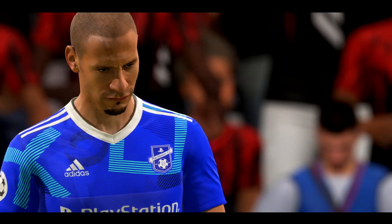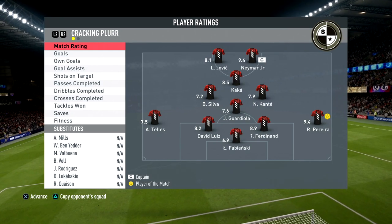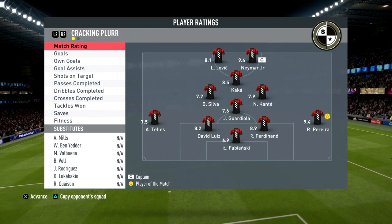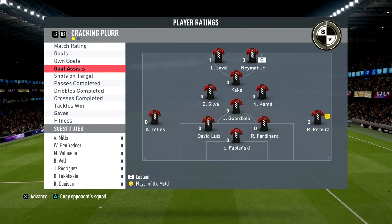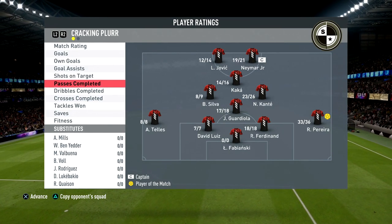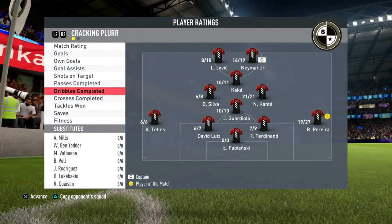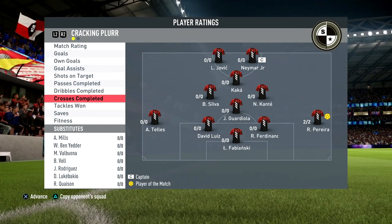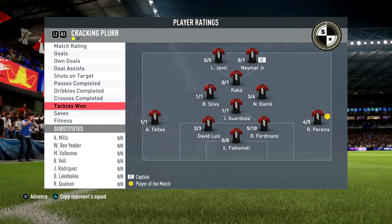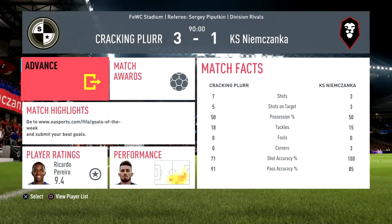Good tackle from Perera in the last minute as well. We win the match 3-1. Perera gets Man of the Match with a 9.4 rating — nobody else got close to that. He assisted two goals as a right back, which is really good. He completed 33 out of 36 passes, 19 out of 27 dribbles, two out of two crosses from the first half, and made four out of five tackles. A very good game — he was a very good card. Now for my final review.